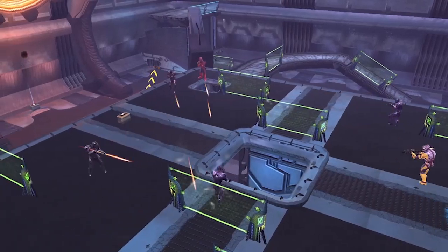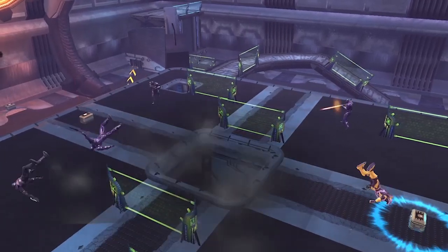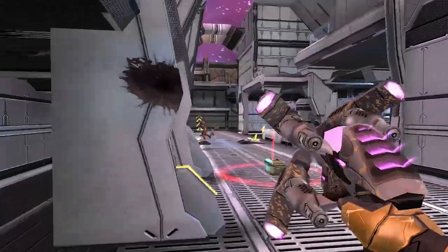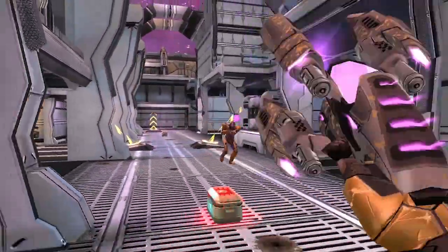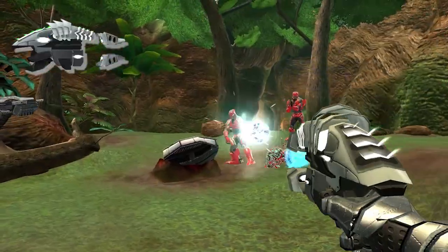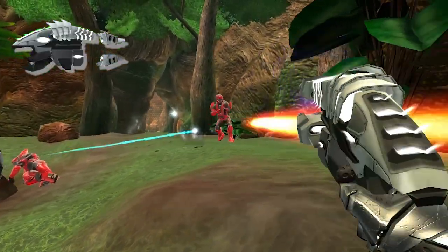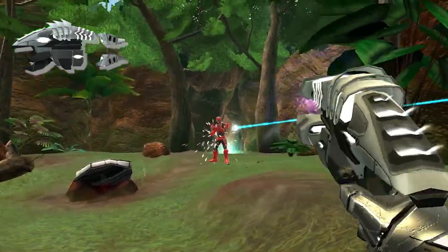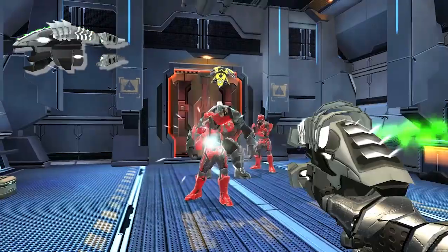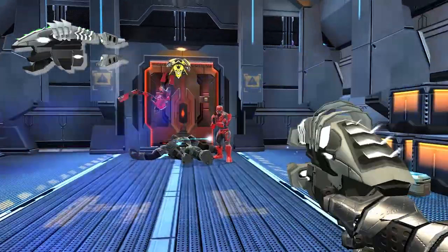Handguns are not the only sidearm available. There is also the plasma gun, an energy powered weapon that recharges as opposed to reloading — so more sizzle than bang. The common plasma gun is actually very similar to the handgun, perhaps because it's the Xenos equivalent of the human standard sidearm. With good control, it's perfect for anyone who just wants to pull it out and get off a few shots to finish a foe.